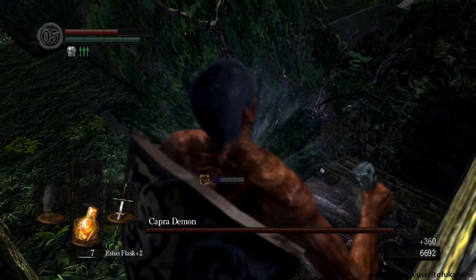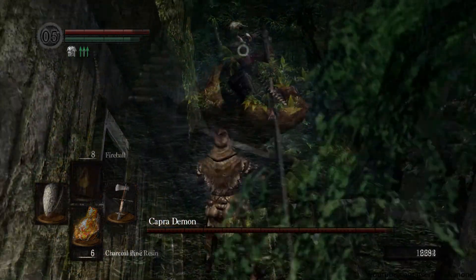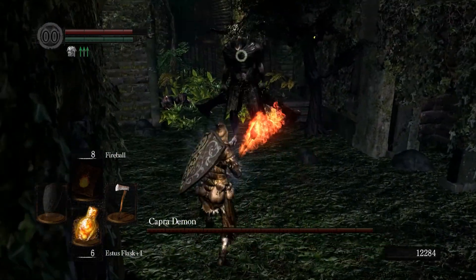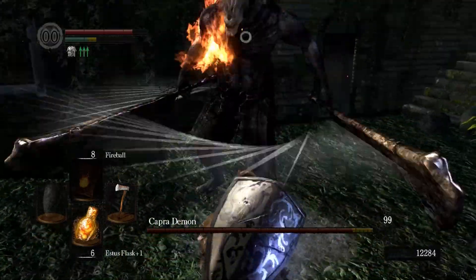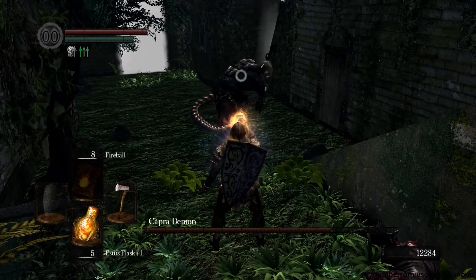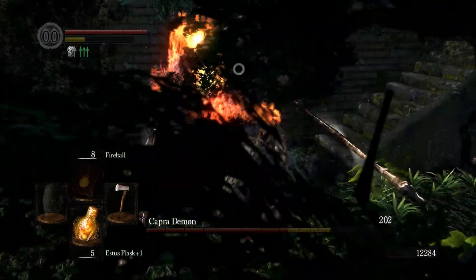Ideally use a weapon that has a stabbing motion — the Baldur Sidesword is quite useful for this. If your damage isn't quite high enough to kill the dogs in one swing, you can boost it by buying a charcoal pine resin from the female undead merchant — look to my walkthrough if you want to see where she is. This gives you a decent damage boost and may push you over the edge where dogs die in one swing instead of two, which is quite helpful.